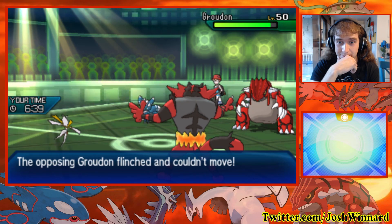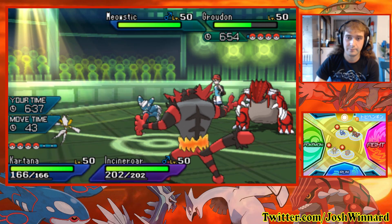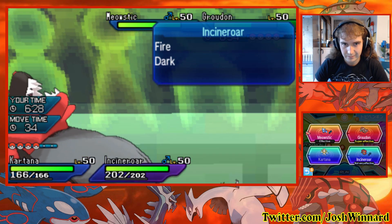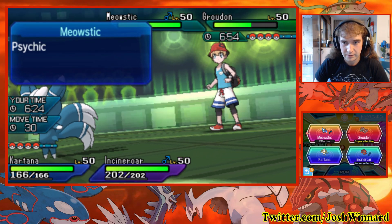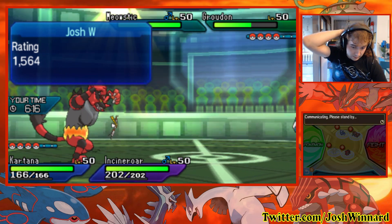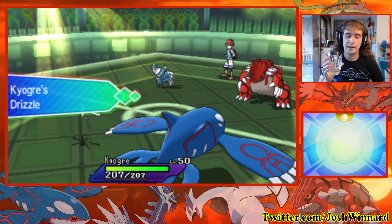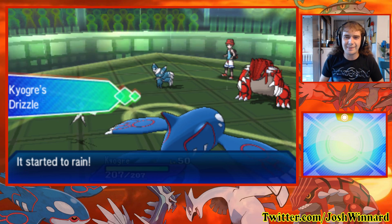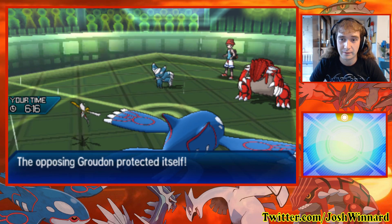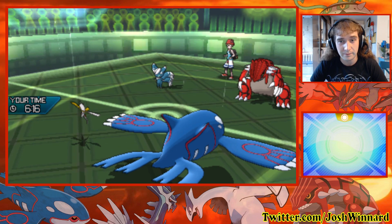I do Fake Out the Groudon though. Oh wow — Choice Scarf Groudon! You heard it here first, folks — Choice Scarf Groudon. I'm going to Leaf Blade Groudon and switch into Kyogre. Does that thing get Tailwind? Does it get Encore? I was actually thinking about that the other day — there are so many Choice Scarf Kyogres, so why is Choice Scarf Groudon not being used? I think he's actually setting Trick Room in.